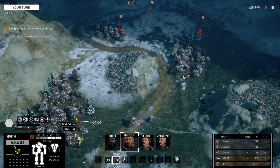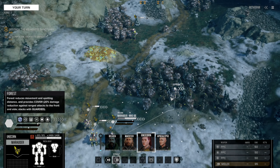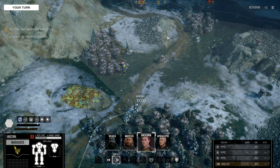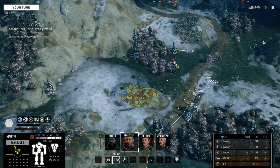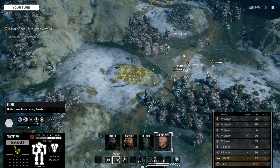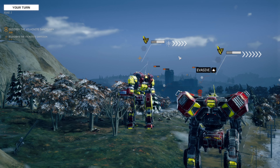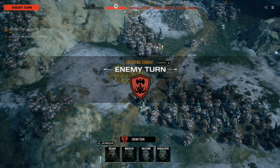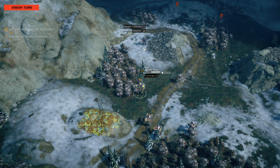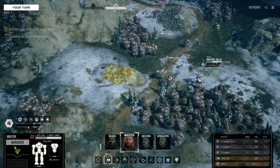Got something — got three somethings: 55, 60, and 60. Prepare to go guns blazing. A Cyclops — we already have one of those, but it's good to have spare parts.